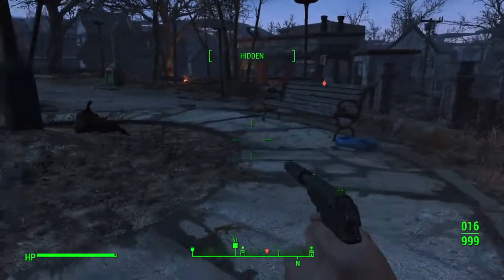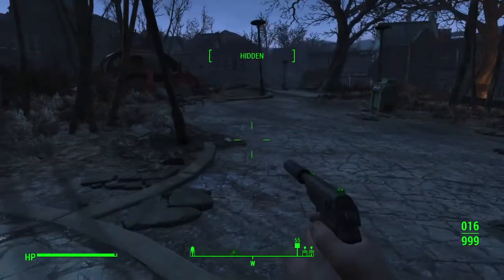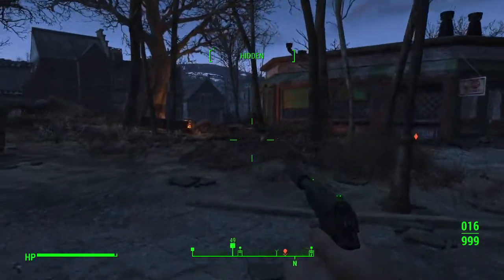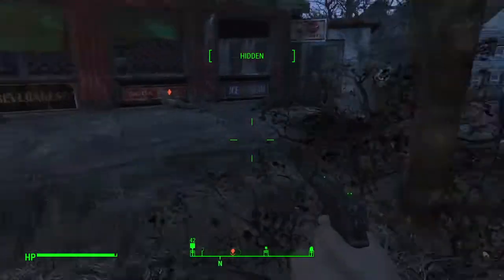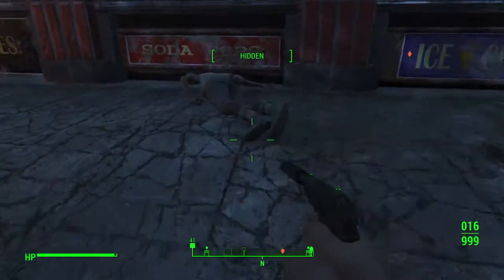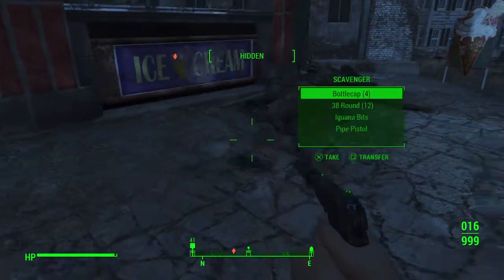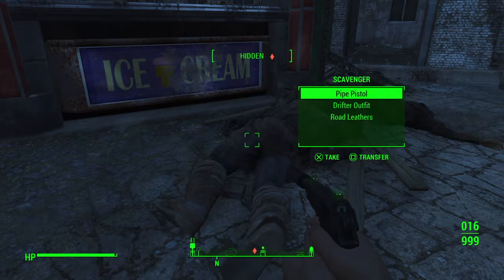Cooking station. Is that supposed to tell us something? We should be very careful. Where's the ragstagg? It's better in our hands anyway.